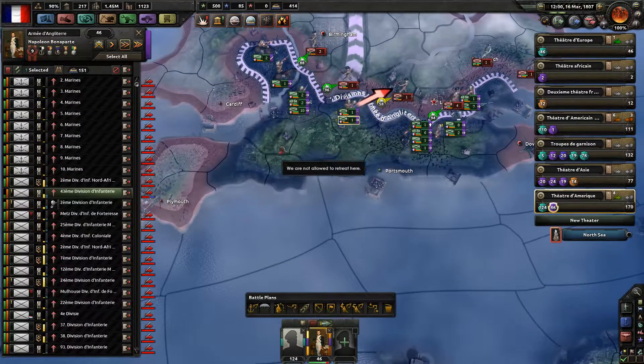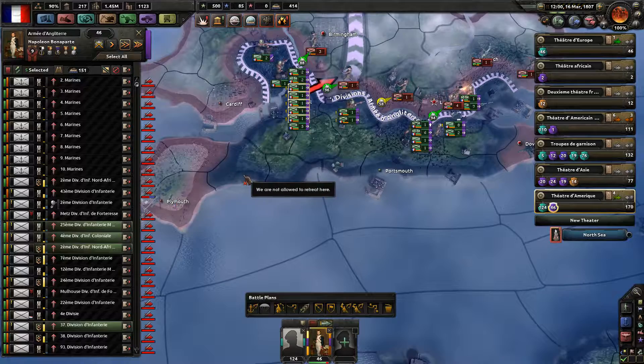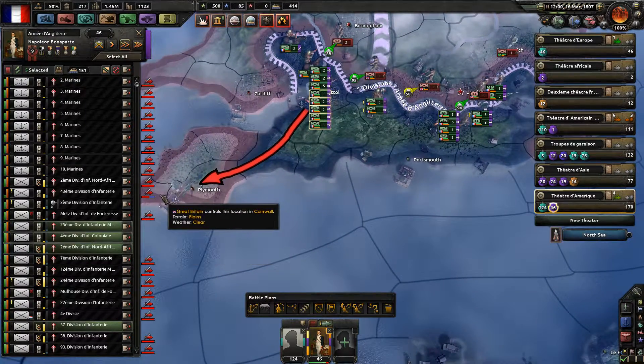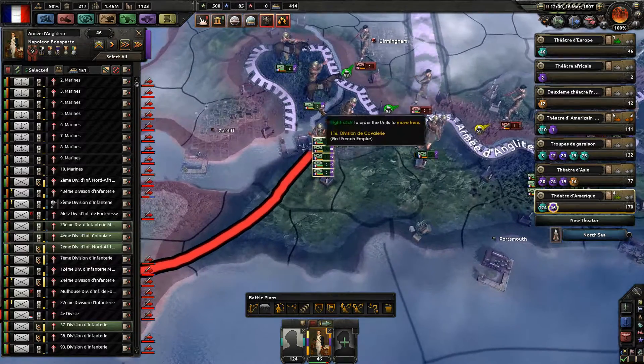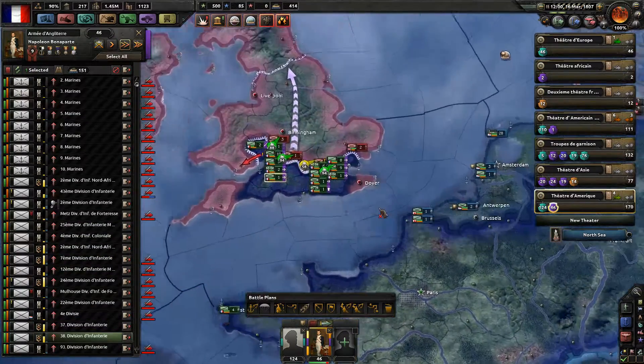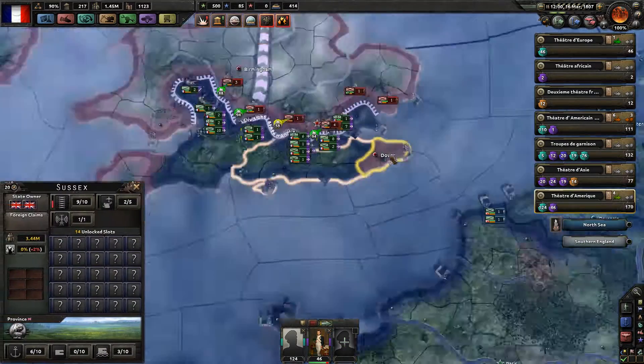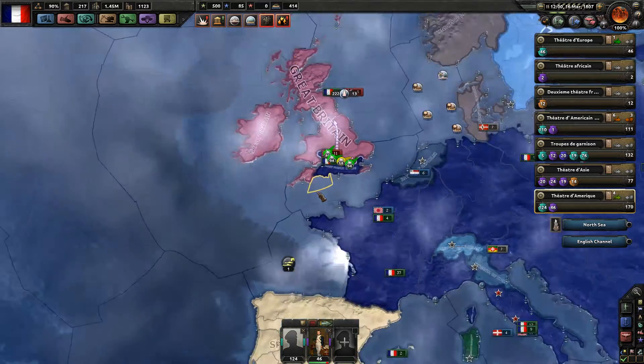Let's use one unit to capture Plymouth. Let's use five cavalry units to capture Plymouth. Also going to capture Cardiff — one should go and capture Cardiff. Wait — how did the British recapture Dover? How did they recapture Dover? I have no idea how they managed to do that.